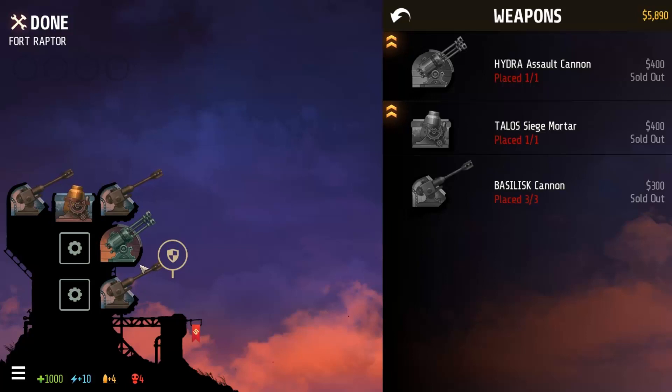Basilisks are basically just regular turrets — they don't do too much. A Talos siege mortar is better against structures and it shoots at an arc, but it takes longer to fire. The Hydra fires multiple Basilisk shells, they're just smaller. You'll get to actually see what I'm talking about when we start playing.